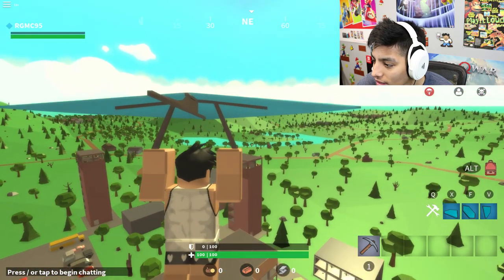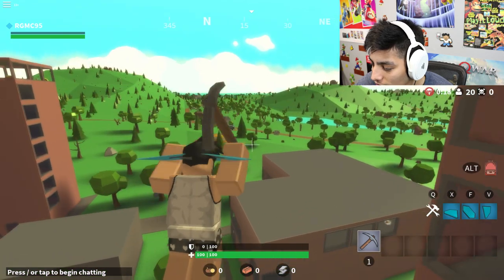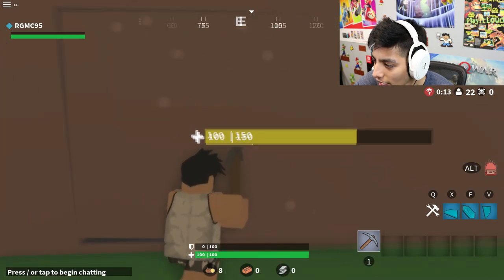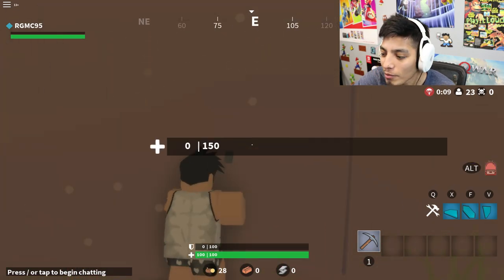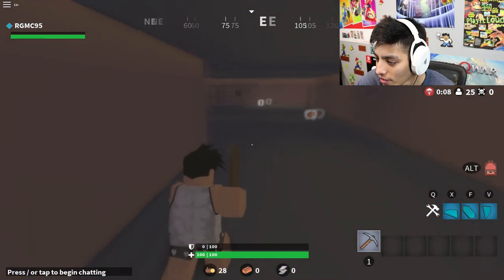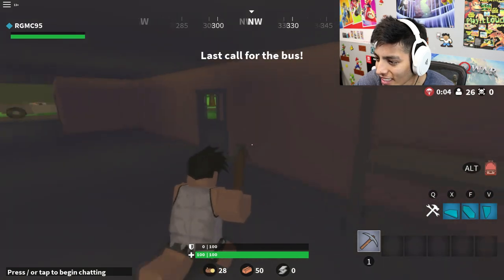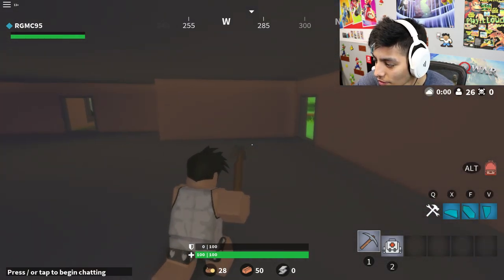There's like three chests right there, but I'm not gonna make it up there. I have bad luck. Wait — we can actually break the walls like in Fortnite too! And we get materials — we have 28 materials.